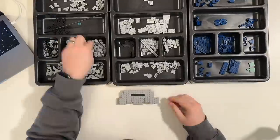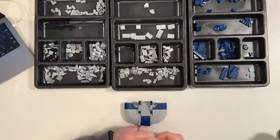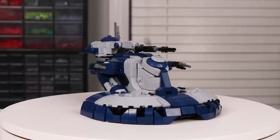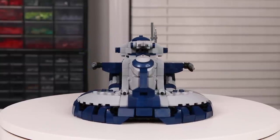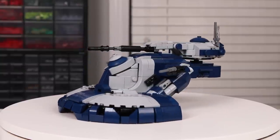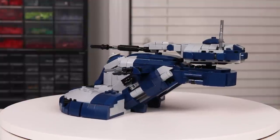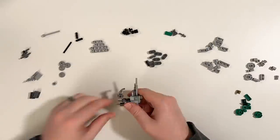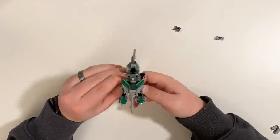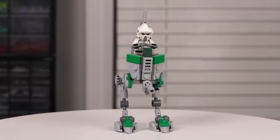Next up is the Armored Assault Tank. This build is super detailed, I love the color scheme, and it's accurate to minifigure scale, just like all the other builds in this video. It's got some cool building techniques and I think the final model looks awesome. I bought enough parts to make two of these as well — I built one and my friend Alec built the other. Last but not least is the custom ATRT. It's much smaller than the models that LEGO makes, but it's accurate to minifigure scale and I think it looks great. I'm definitely buying at least two more to include in the MOC.